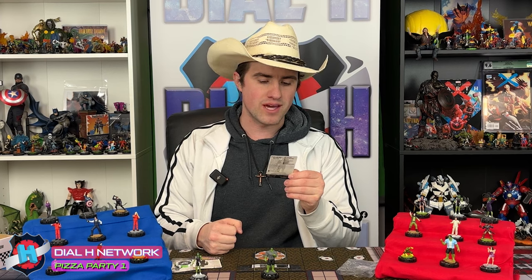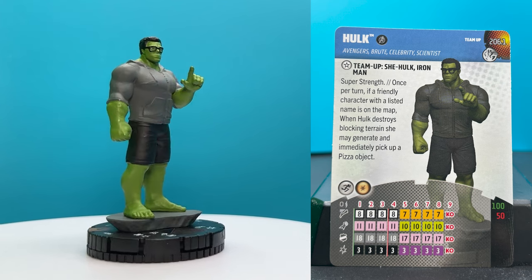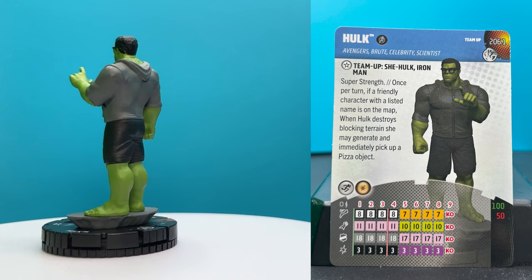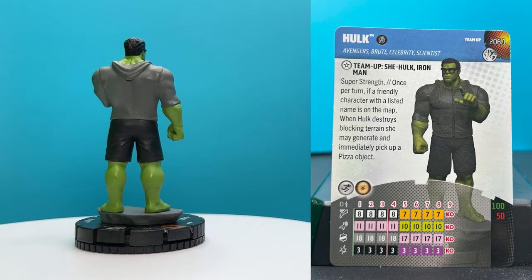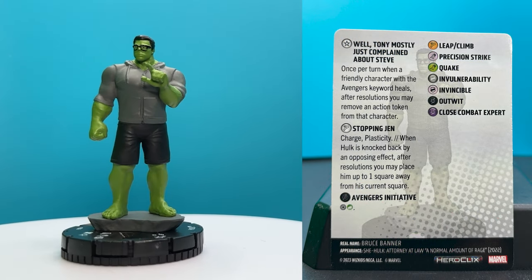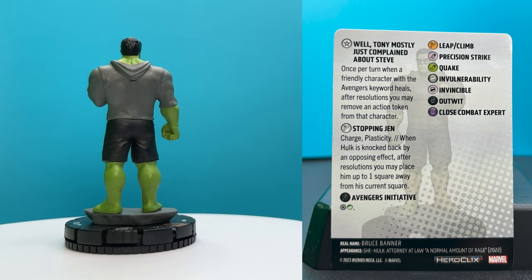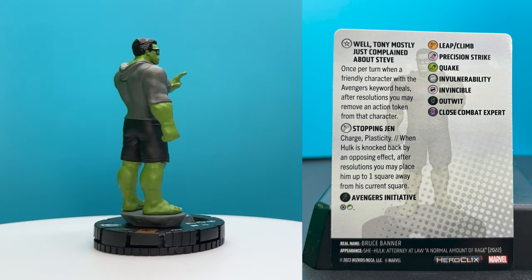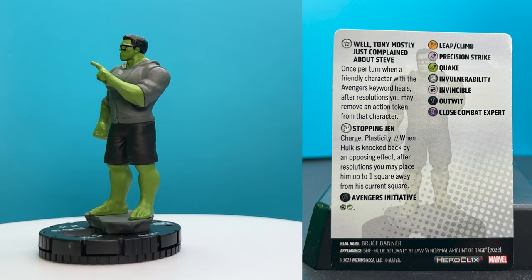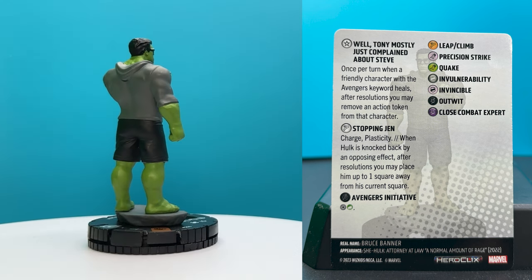His team-up is with She-Hulk and Iron Man. Super strength: once per turn, if a friendly character with an elicited name is on the map, when he destroys blocking terrain, he may generate and immediately pick up a pizza object. His second trait is Tony Mostly Just Complained About Steve: once per turn, when a friendly character with the Avengers keyword heals, after resolutions, you may remove an action token from that character. That could go really, really well with a lot of Avengers that heal — a lot of 60th pieces had willpower, leadership, and special healing with Captain America and Iron Man.